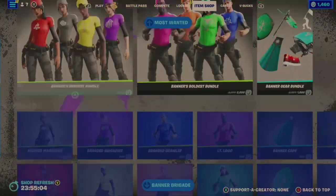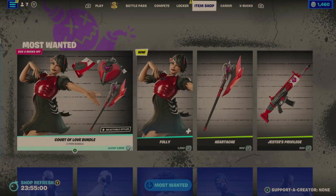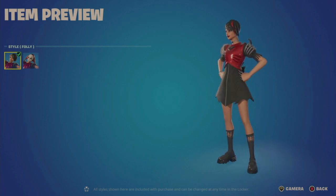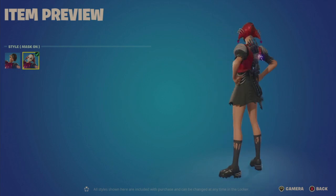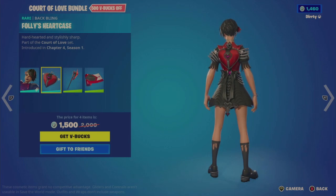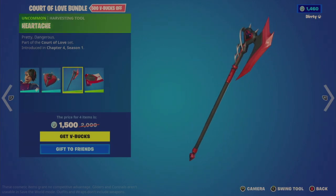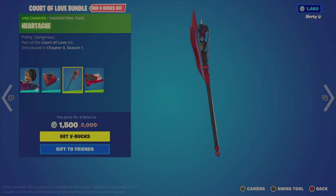Now let's get to the item shop update refresh. For Most Wanted, there's a new Folly outfit — part of the Court of Love bundle. It's a four-item bundle for 1,500 V-Bucks, 500 off if bought individually. Here's the Folly character with the mask on and off, the Folly's Heart Case back bling, and the Heartache Harvesting Tool — which shows a heart, fittingly for Valentine's Day, February 14th.